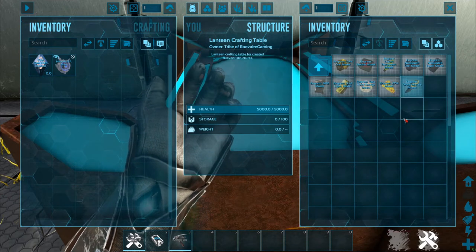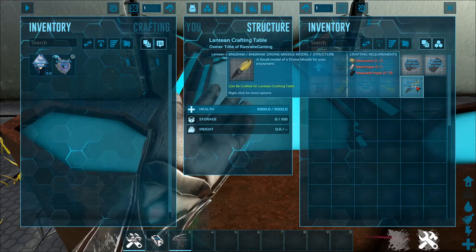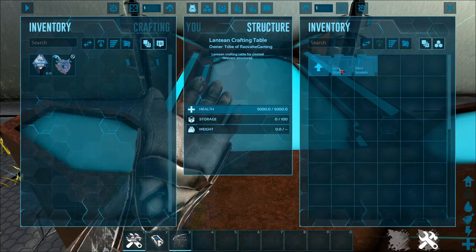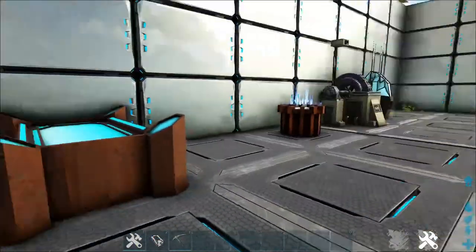That's coming in the next three months or so. Something much further out is the drone missile — another little teaser. Everything else in the item stands and mini models section covers things that are already in the mod.